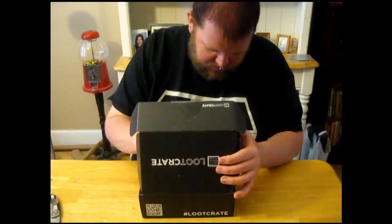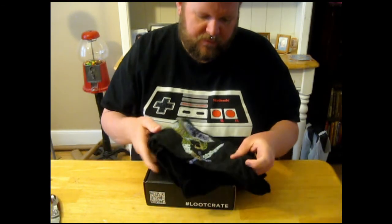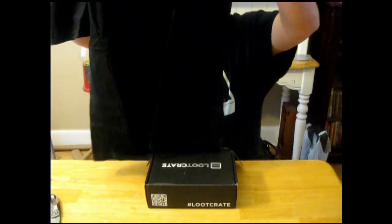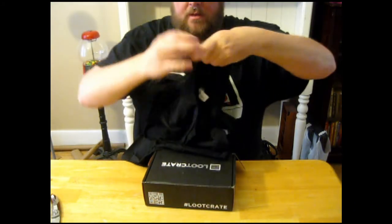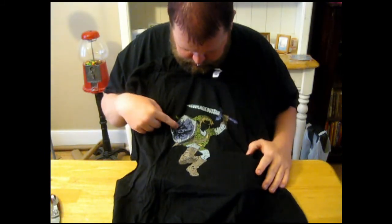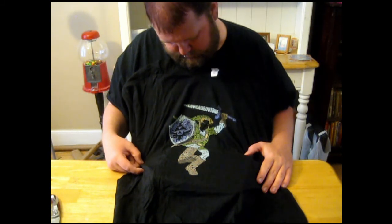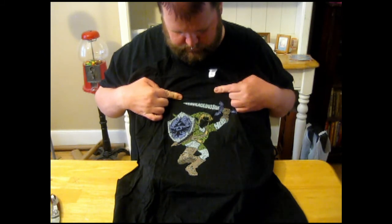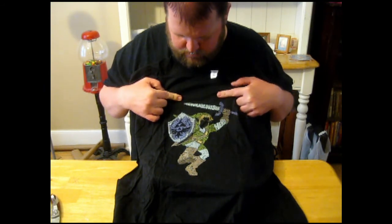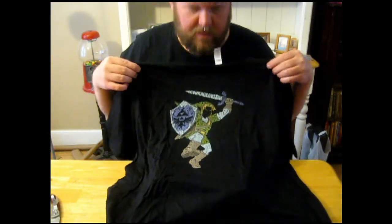I'll put that to the side because there's more — the big item. There is the shirt. What do we have here? It appears to be a Link figure with sword and shield, and it's made of words — like masks, painting, seven, courage, soul — courageous soul, hero. That's pretty neat. And it's a 3X, so it should just barely fit me. That's cool. Nice shirt. Big plus there.